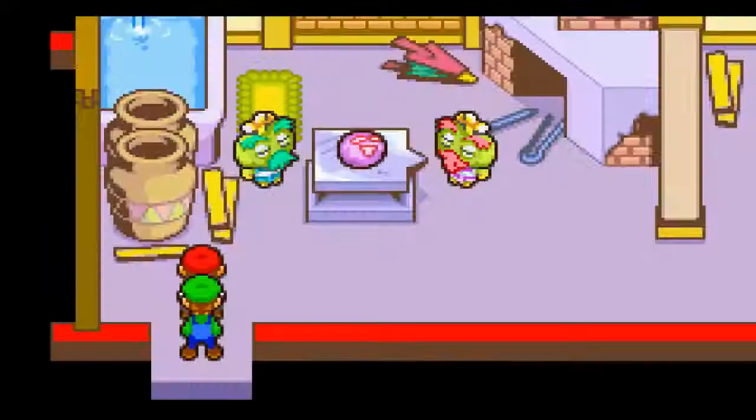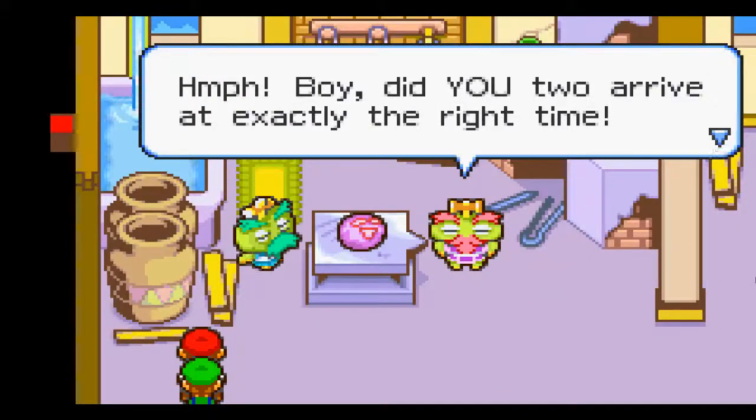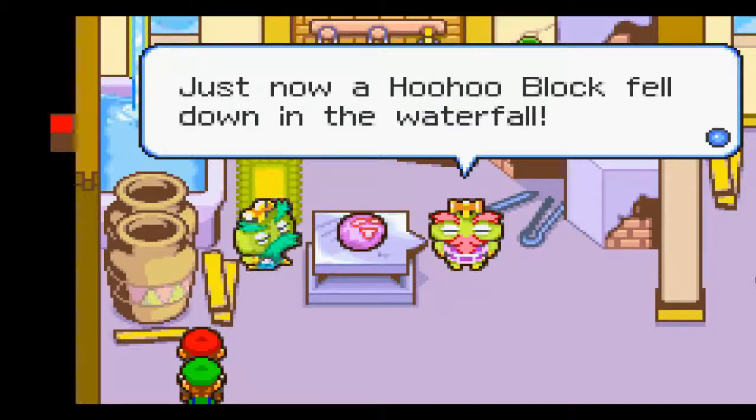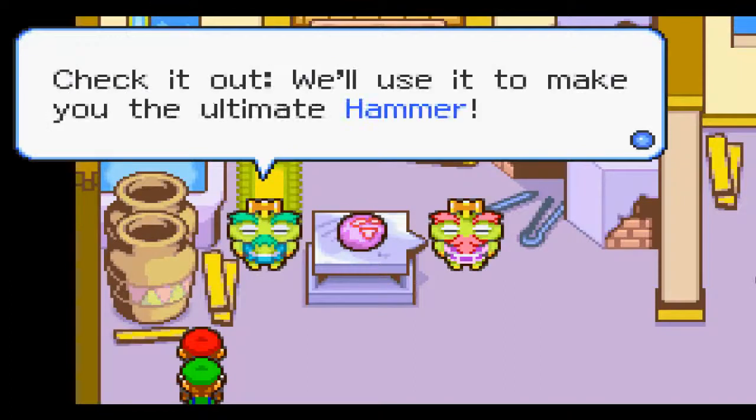Now we ask these guys to make us hammers. 'Did you two arrive at exactly the right time? Just now a Hoo-Hoo Block fell down in the water — it was this lucky incident that the block was flushed down by the waterfalls. We'll use it to make you the ultimate hammer.'